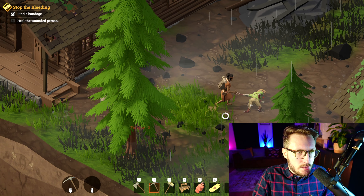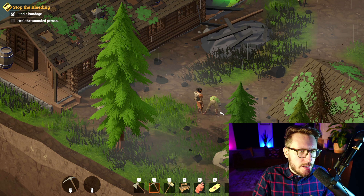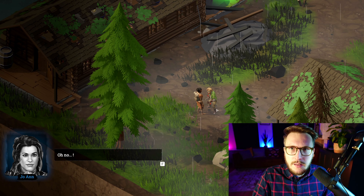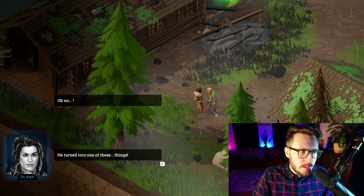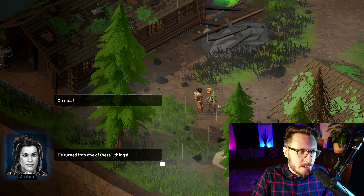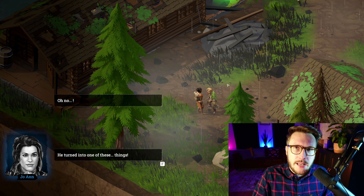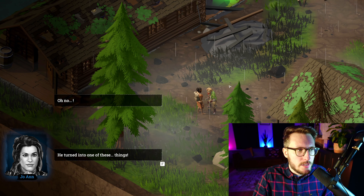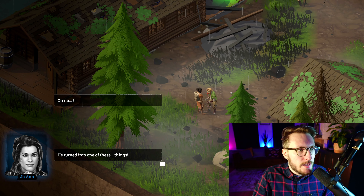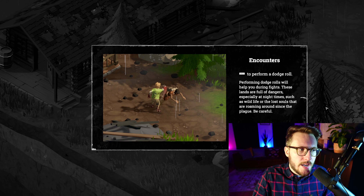After healing him, he suddenly stands up and something goes wrong — we cannot save that person anymore, as they have already turned into a living dead. The game pauses here because we want players to see with their own eyes how it happens, how these lost souls are created. That is why we created the quest to heal that person — and this leads into the first fight of the game, right within the tutorial, so players encounter their first enemy in a relatively safe environment.